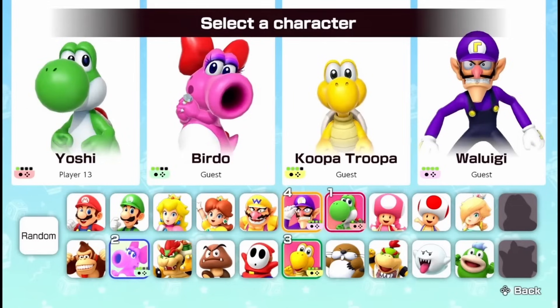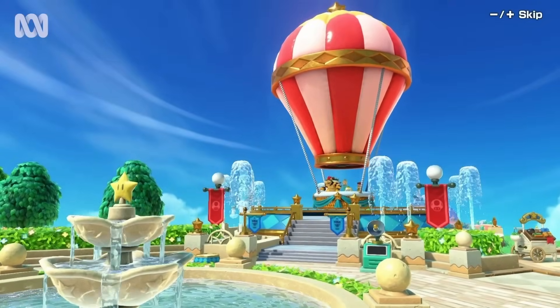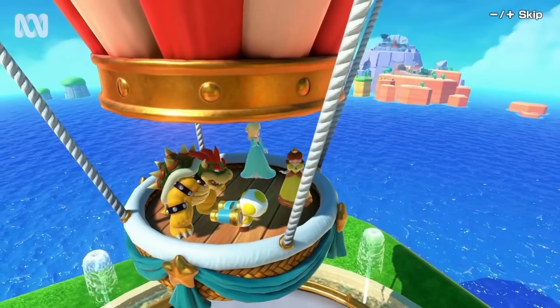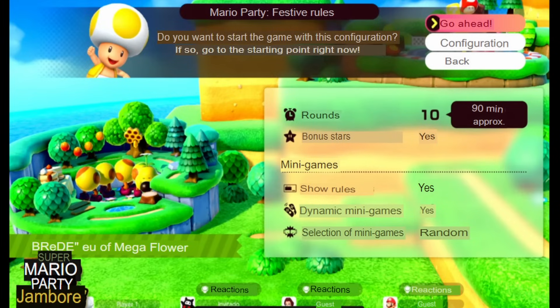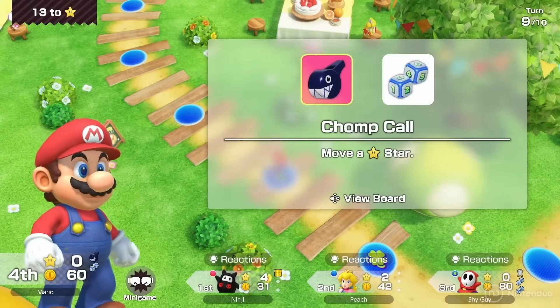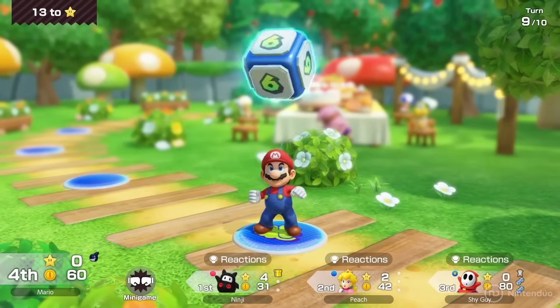Before you see any boards, you get the character select screen with 22 characters, Pauline and Ninji being the unlockable characters. We got our first look at the main circle where characters hop into a hot balloon to go to the board select screen. After selecting their board, you see the board settings — in a different language, so translations help — including number of turns, bonus stars, mini game types, motion control mini games on or off, and mini game instructions. At the beginning of each turn there is a different jingle per character.